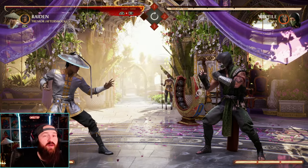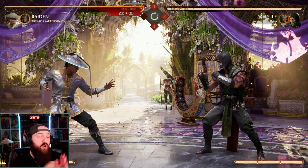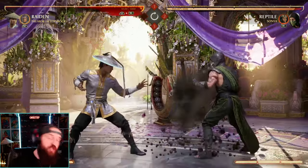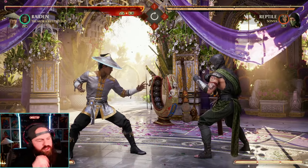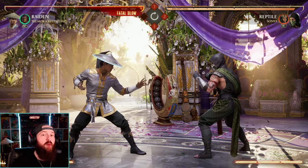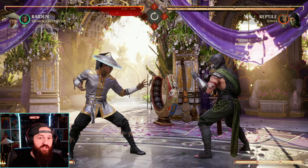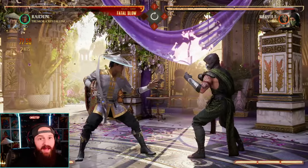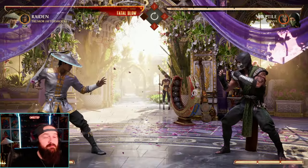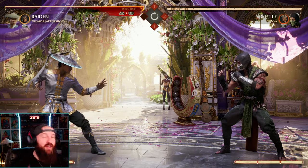A huge side note about changing variations: you can change variations and then cancel that change into a move of that variation. For example, in Aftershock we have our up cameo move — a combo extender punch. But if we're in Crystalline and want to use that Aftershock up cameo move, you can press neutral cameo inside your combo to change variations, then immediately press up cameo to get that punch from the new variation.